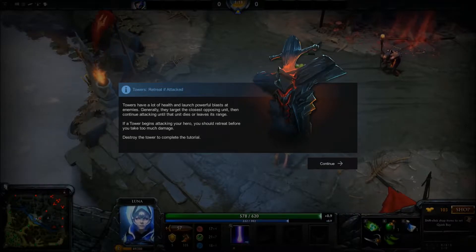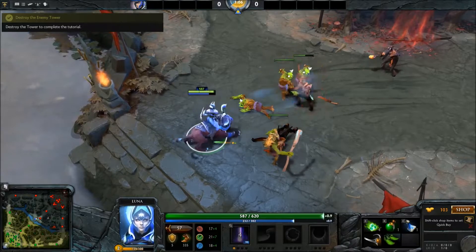Generally, towers target the closest opposing unit, then continue attacking until that unit dies or leaves their range. If the tower begins attacking your hero, you should run like hell. Destroy the tower.